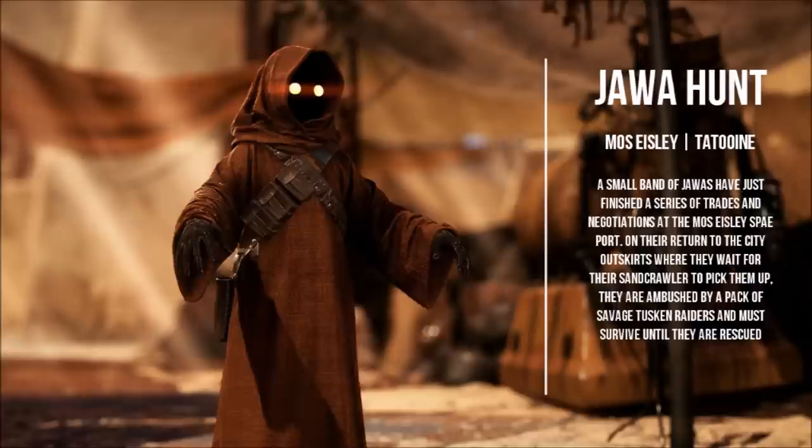Starting off, we have a Hunt mode involving a species that did actually make the Aussie Jedi's list, though the inclusion of a new species makes it worth noting. Jawa Hunt would be a fun remake of the Hunt mode on Tatooine in the classic Battlefront 2, pitting Tusken Raiders — also known as Sand People — against the Impish Jawas. One team would start with 18 Jawas and the other with 2 Tuskens, with the Tuskens hunting down the Jawas until they're all eliminated, and the Jawas trying to survive until their Sandcrawler transport arrives to pick them up.